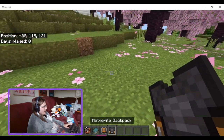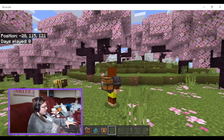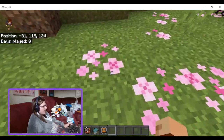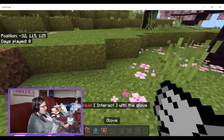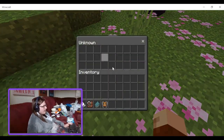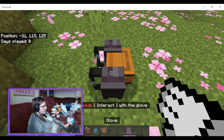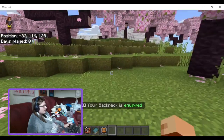You wear the backpack — you can see it there. Then you shift-jump to un-equip it, right-click to put stuff in and take stuff out, and shift-right-click to put it back on.